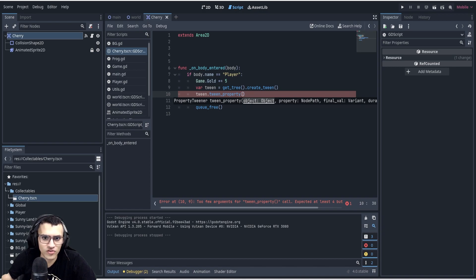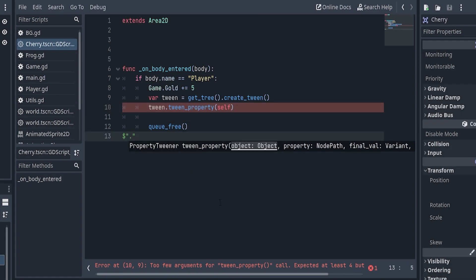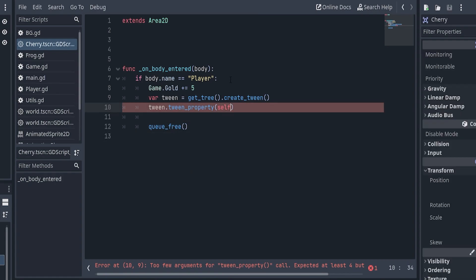The tween_property function takes: object, property node path, final value, and duration. The object is which object we want to tween — we want to tween the cherry, so we can say self. The property node path is the property we want to animate — in this case position. And then what is the final position we want it to be?